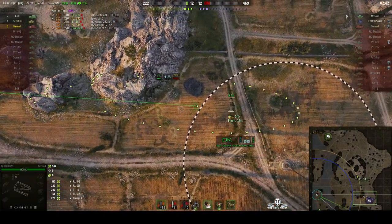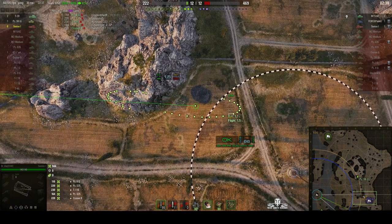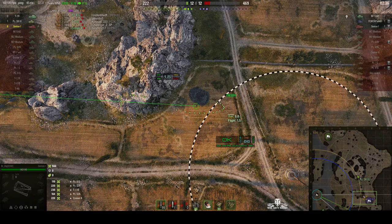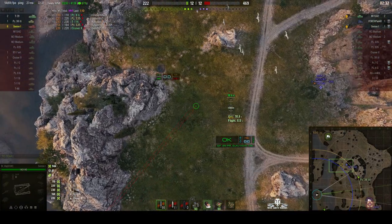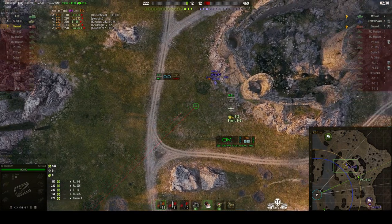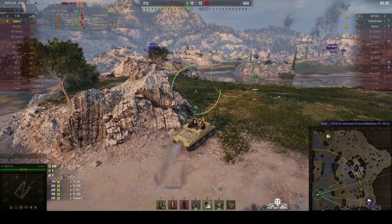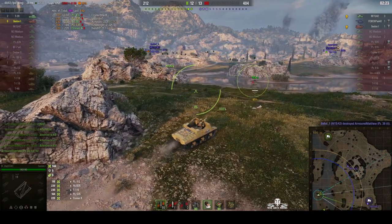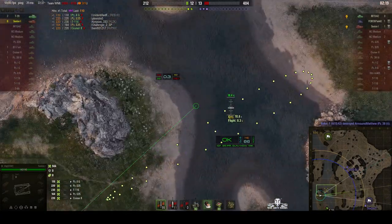He's extending the aim, going after that M15-42. There's the enemy M15-42 - he's actually in the north, and they've found the Sexton 1 on the enemy team. We can't get a shot on the M15-42 because the rock face is in the way, and in the meantime we're missing the chance to get their Sexton 1.